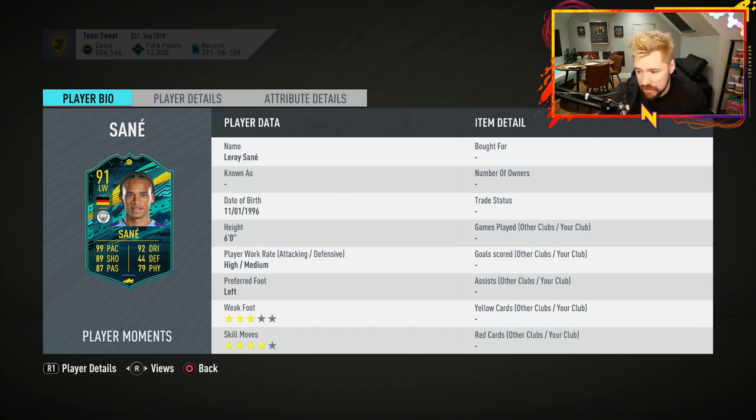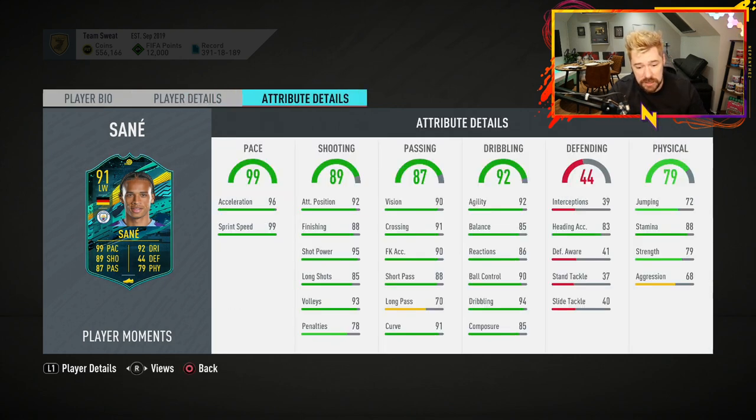But they have given him a monster boost in a few areas: 8 shooting, 8 passing, 9 physical, 4 pace up to 99 pace, 6 dribbling and 6 defending. I'm excited to see his in-games. That is a very, very good card. Now, 99 pace - not really, EA.